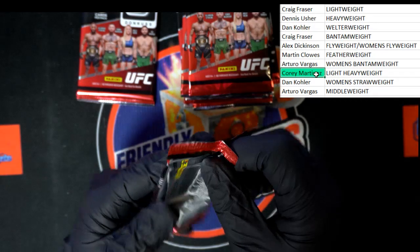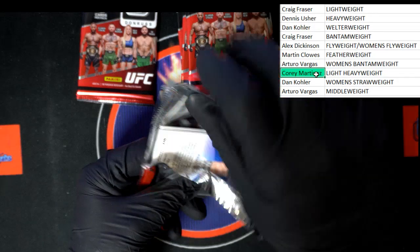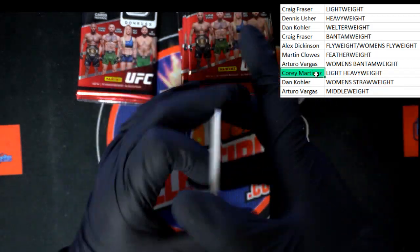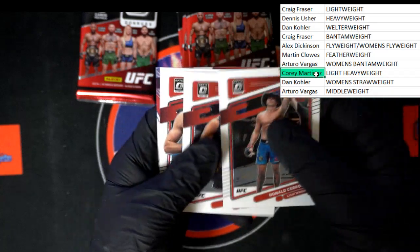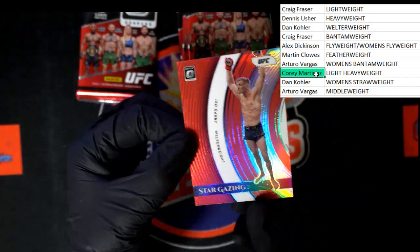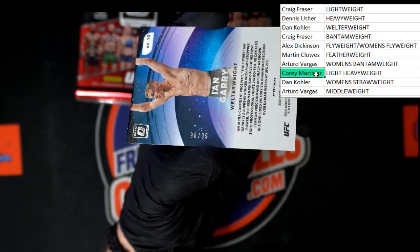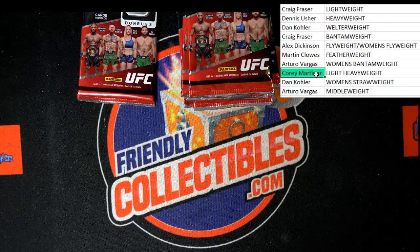Alright, we got our auto out. Let's get some of these nasty inserts that can be pulled out of here. Cerrone — cowboy. Rose again. Ryan Ortega. And we've got a numbered stargazing here — Ian Gary. Pulled a welterweight. What's our number? 98 of 99! Well we had 25 of 25 and 98 of 99 — must have been one of those 'let's get all the last ones in this box' situations. Alright, next pack.